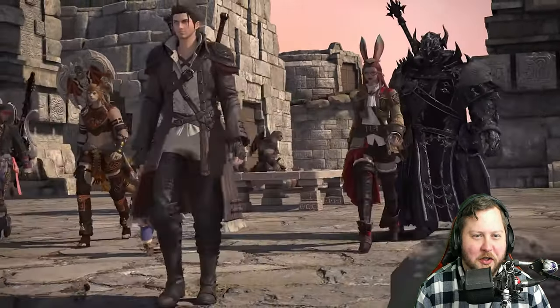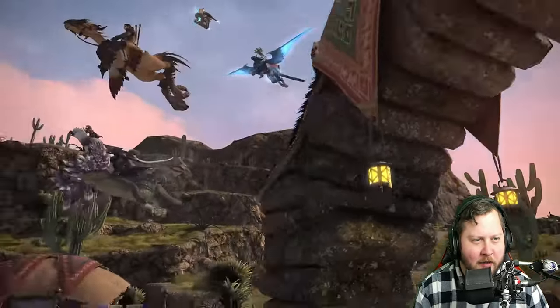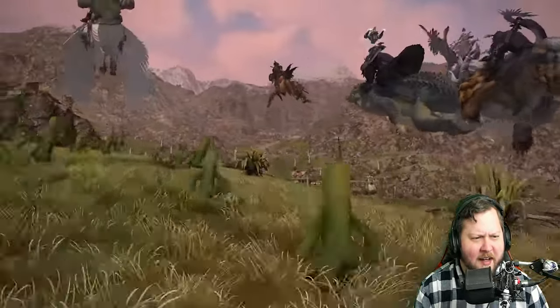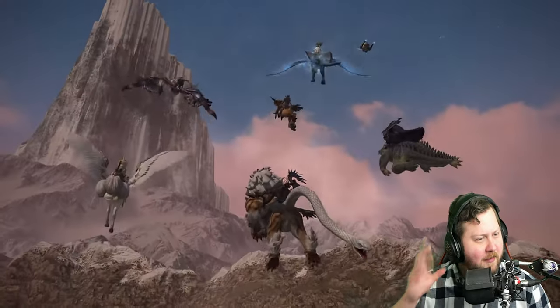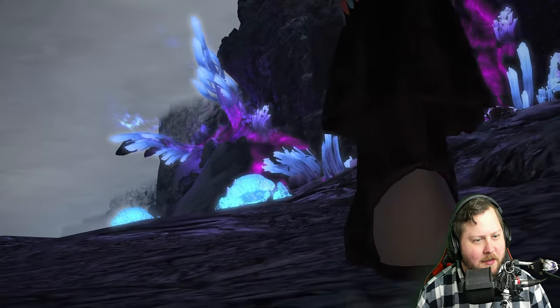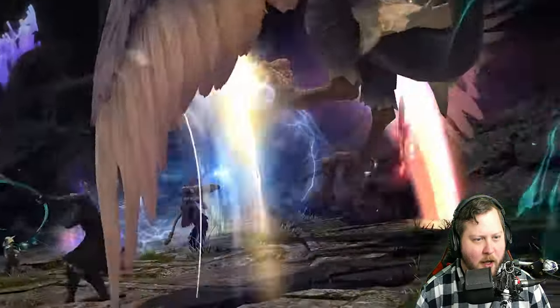Yeah, that's a character for sure, right? Llamas or alpacas - maybe probably alpacas. I like that, that's a good looking zone right there. It's got a very much like Azim Steppe feel, but with a different vibe to it if that makes sense.